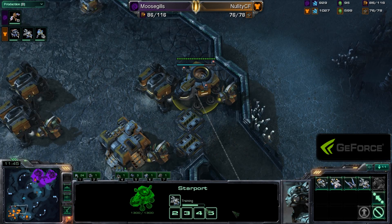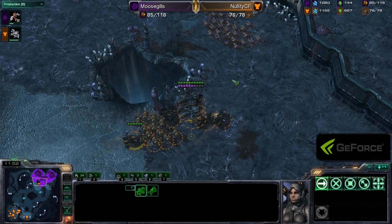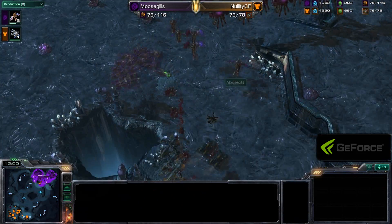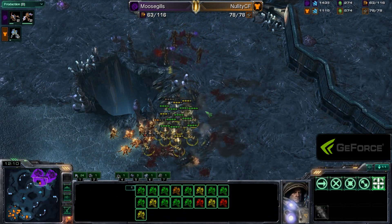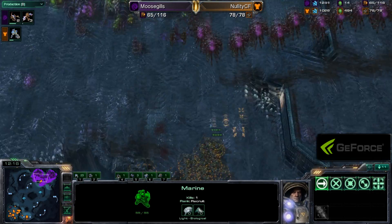Meanwhile, back home, Nellity is transitioning to Tanks, getting Siege Mode, continuing to make Banshees. It looks like Nellity's trying to find some location where he can sneak in for a kill. Now he's moving forward — there is the Hellion doing a lot of damage. The Mutalisks move in but there's a little disorganization: a lot of the Mutalisks don't come in at the right time, and the Zerglings getting stuck on the left side of the Zelnaga Caverns. Moosegills is not attacking everything at the same time, and Nellity rips through it.